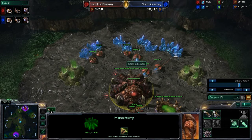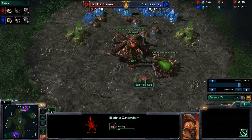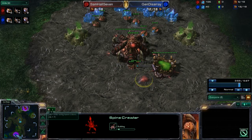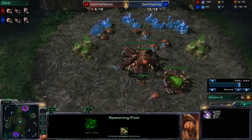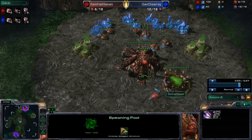At this point he has 155 minerals, so he could have built a second spinecrawler. He's got a handful of drones, but he clearly saw when scouting General Disarray's base that this game is going to be a fast game — both players going for an early attack. He could have also placed the spinecrawler in such a way that there's less surface area — placing it in the back or next to other buildings, trying to create an area where fewer zerglings can surround it.